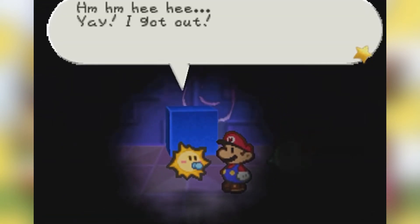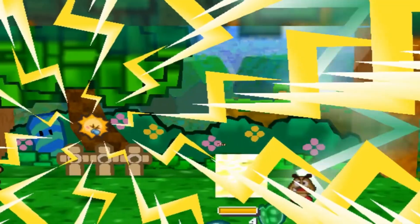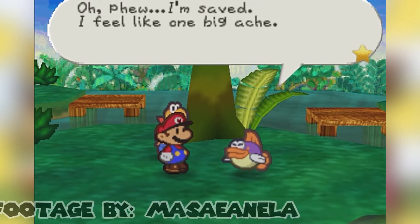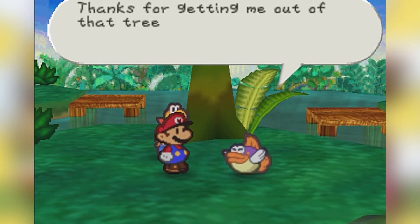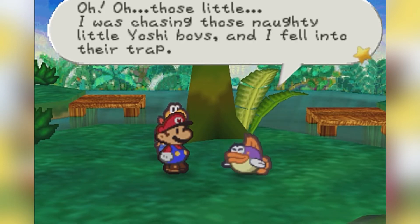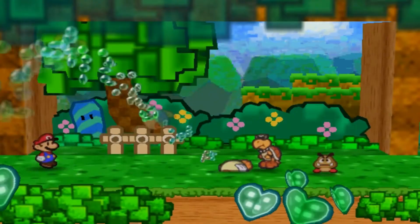Watt's moves are Electro Dash, Power Shock, Turbo Charge, and Mega Shock. Next we have Sushie — Sushie is a fish that joins Mario in the middle of his adventure, and from what I'm reading, she loves romantic stories and cries at the drop of a fin. Sushie's moves are Belly Flop, Squirt, Water Block, and Tidal Wave.